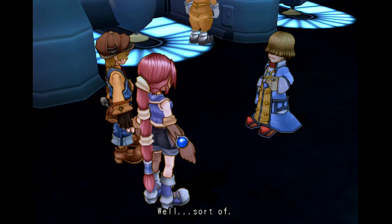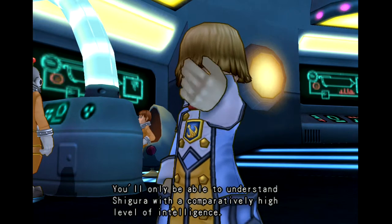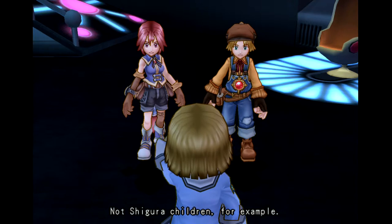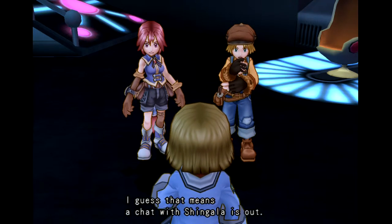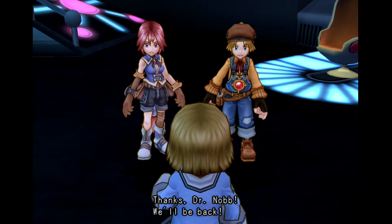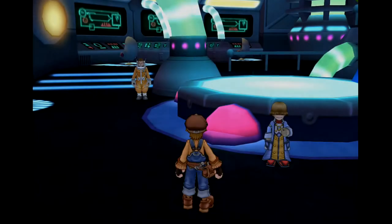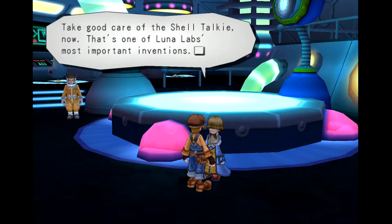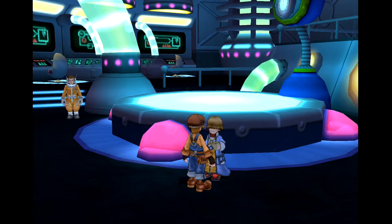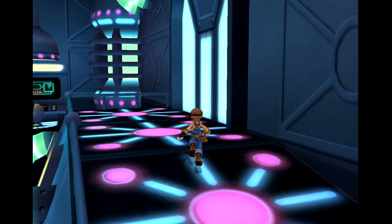'Well, sort of — you'll only be able to understand Shigura with a comparatively high level of intelligence. Not Shigura children, for example.' I guess that means a chat with Shingala is out. 'Thanks, Dr. Knob — we'll be back.' Don't know why everyone's laughing — it's a perfectly normal name. There are biscuits in the UK called Hobnob. 'Take care of the shell talkie now — that's one of Luna Lab's most important inventions.' And you're giving it to a child.